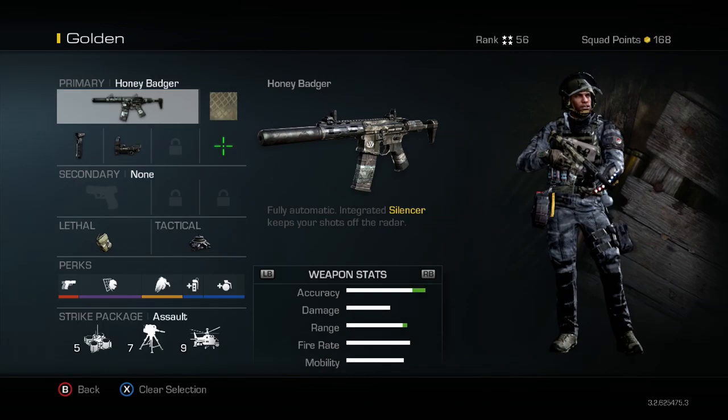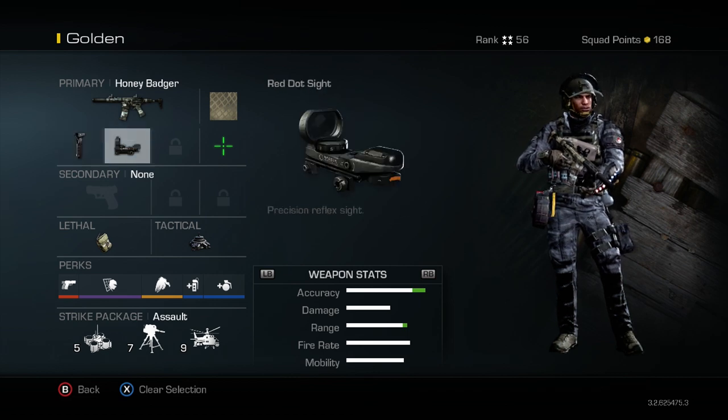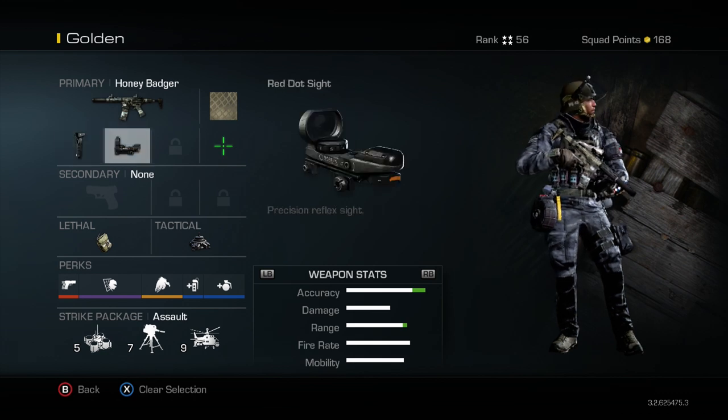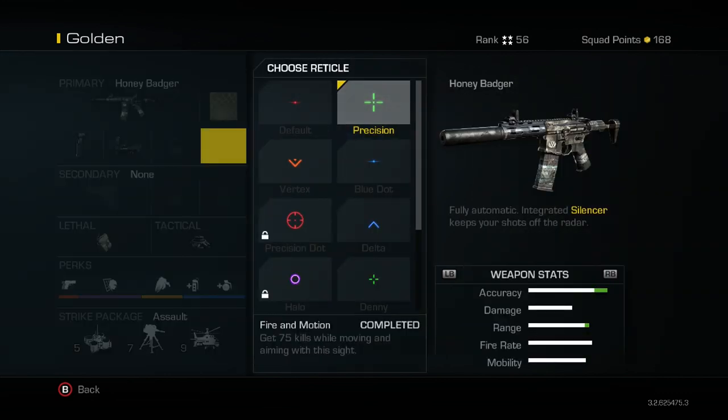Since I have shaky accuracy, I use the foregrip to give me less recoil when I shoot at the enemy, and the red dot sight for precision aiming — the reticle is up to you. I don't know if it's a psychological thing, but I found that when I used the denny reticle, I had a lot more success compared to the regular red dot.